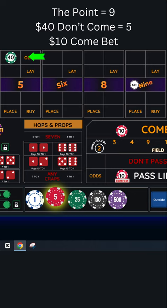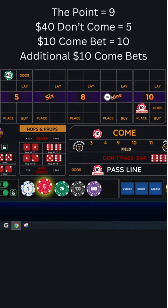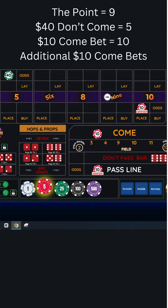You place a new one-unit bet in the come, and you can have multiple come bets in this strategy. So in summary: the point is a nine at one unit, the don't come is a five at four units, and multiple come bets — as many as you like. Good luck.